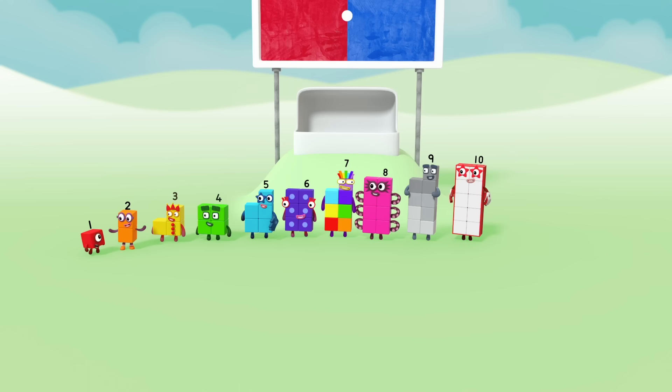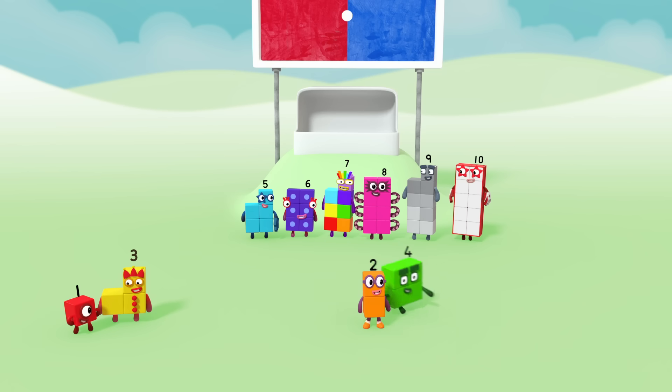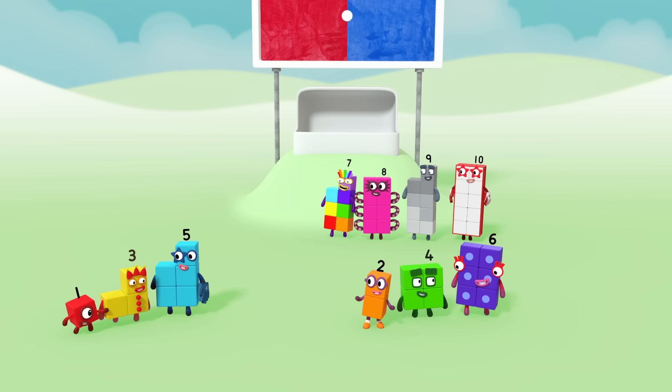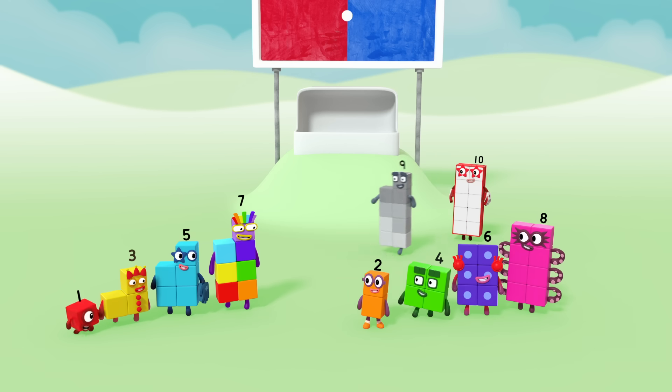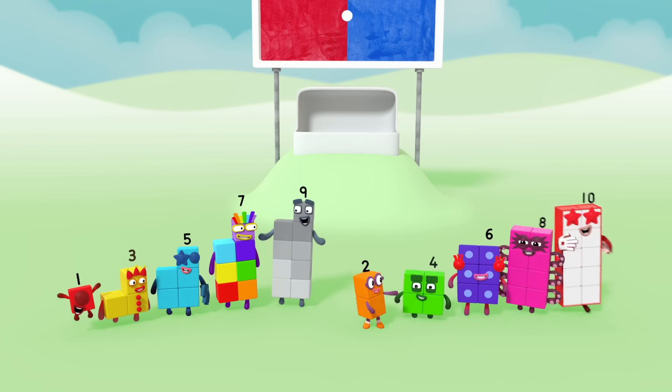We can take turns — one player on my team, then one on yours. Three, you're with me. Four, you're on my side. Five, with me. Six in the mix. Seven, over here. Eight, great. Nine, yay. Last but not least, ten. Six in the mix. Hooray.